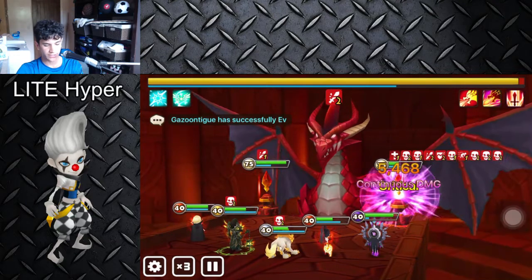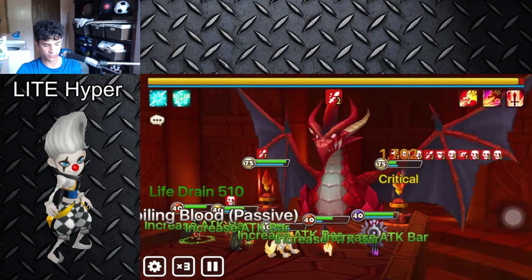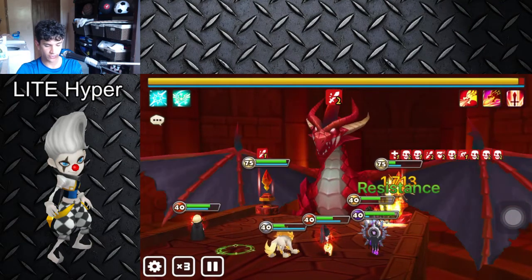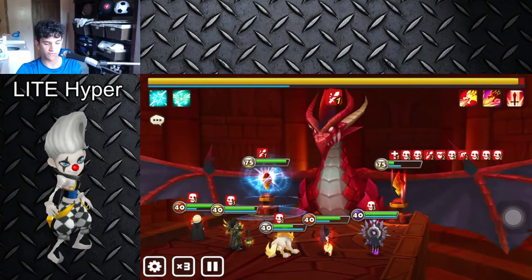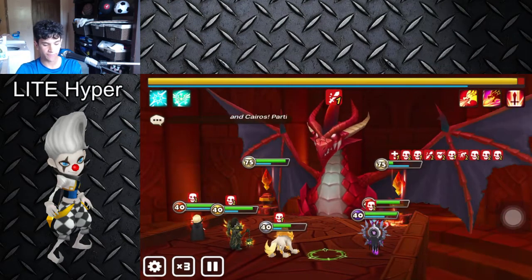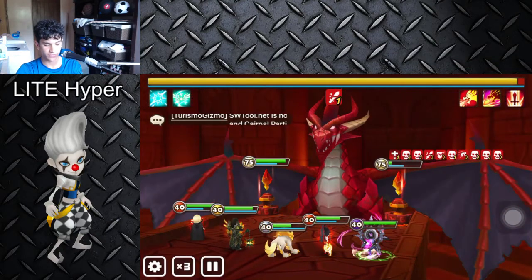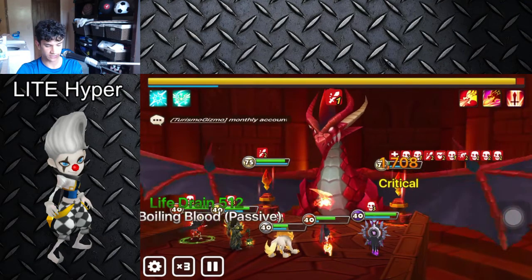Hua is mainly the main nuker of the team and she also pushes the attack bar back. If you don't have Hua you could use Spectra, or if you want to move into a more speed team you could use a nuker like Theomars or Sigmaris. She also does dots which is nice for killing the boss.